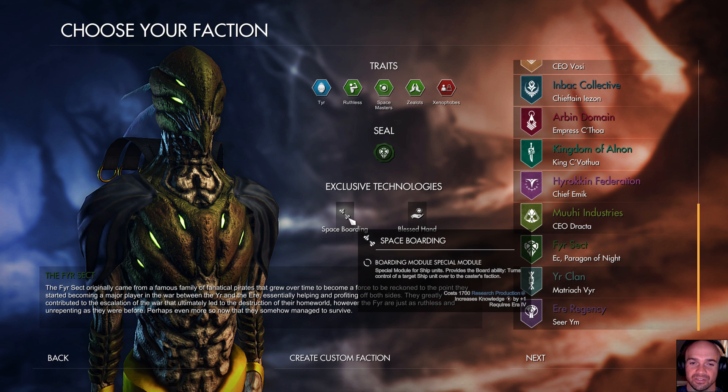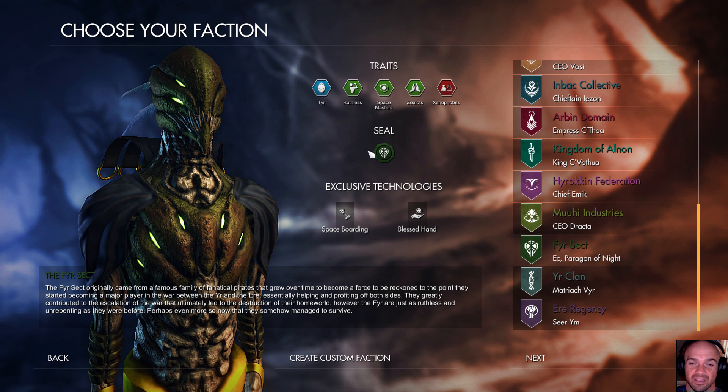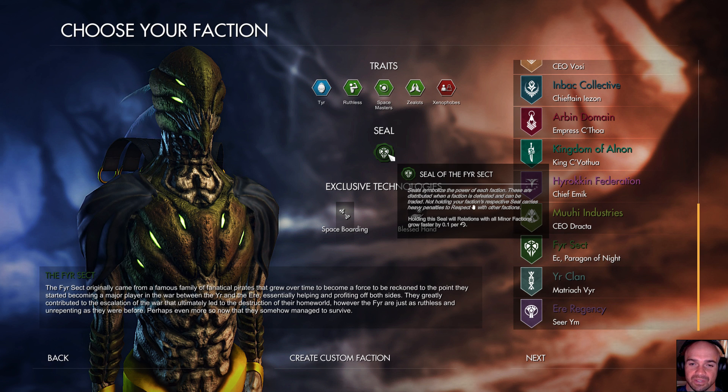We're going to look to see what the exclusive technologies are. Space boarding — boarding module, special module for ships — provides abortability, turning control of a target ship over to the caster's faction. Pretty cool. And their seal: holding the seal will make relations with all minor factions grow faster.